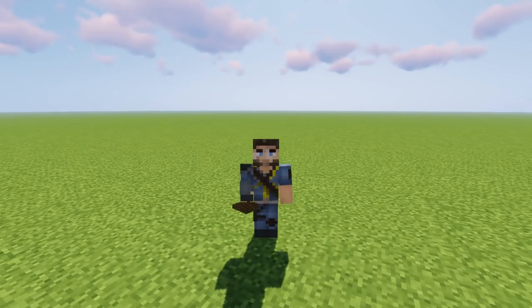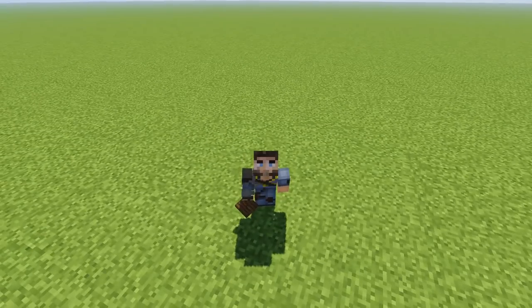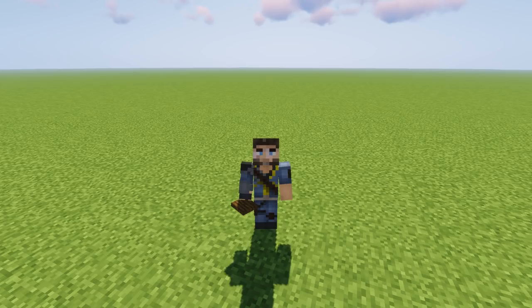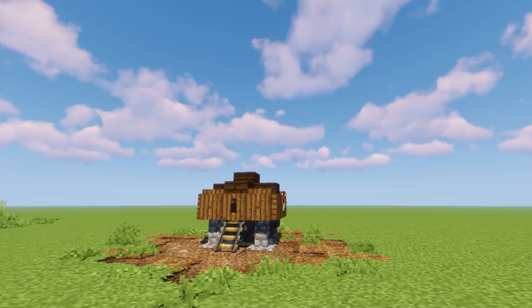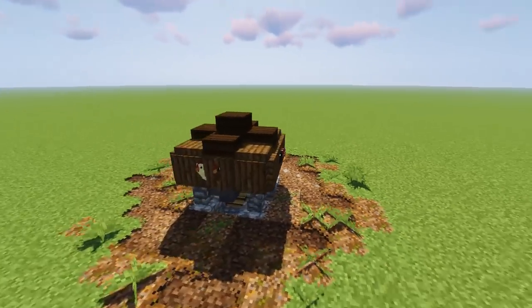Hello everybody and welcome back to another episode of Building with Sausage, this is Mythical Sausage here. We're back again doing another really cool tutorial — this is going to be a lot of fun because I'm thinking about implementing this same little design in my single player world. I'm talking about a chicken coop — a very tiny, compact chicken coop that also really serves well as an egg collector.